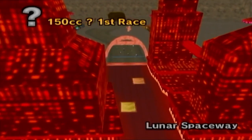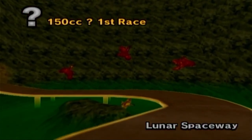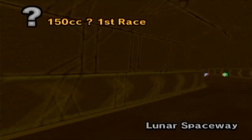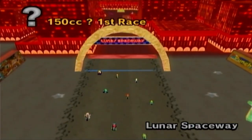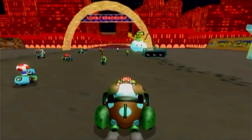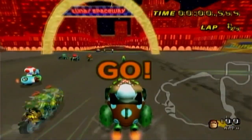First up, we got Lunar Spaceway. Wow, that is a lot of red. And we go in a cave. We've got some Eternal Star from Mario Party 1 and UFOs going around. This looks interesting — it's like we've got a colony on the moon, hence the name. Lunar Spaceway, I'm excited. Looks like a really cool, space-themed level.